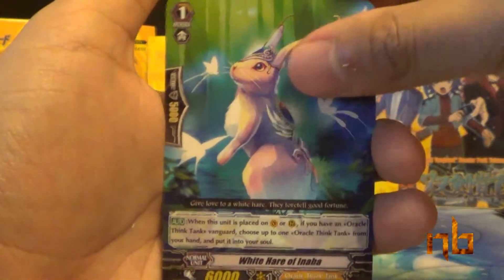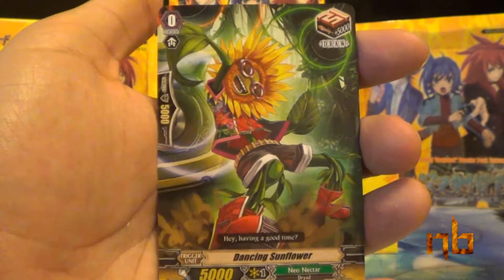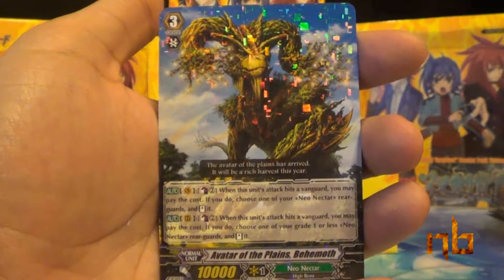White Hair of Inaba, Blade Seed Squire, Nightmare Painter, Dancing Sunflower, and Avatar of the Plains Behemoth.